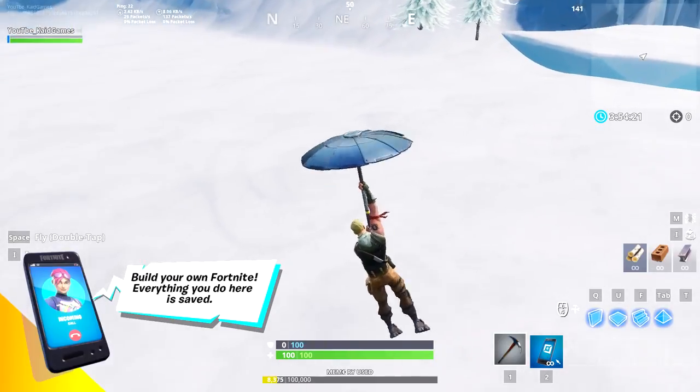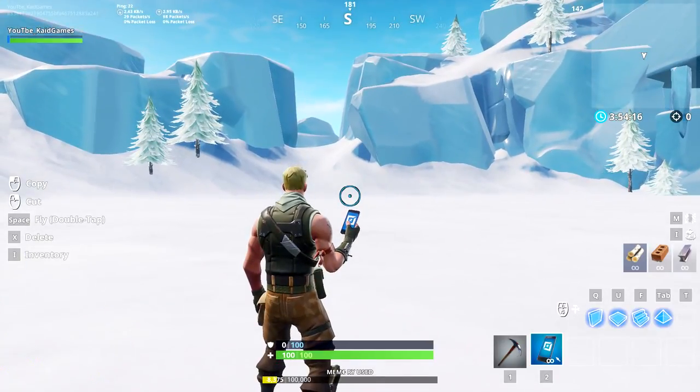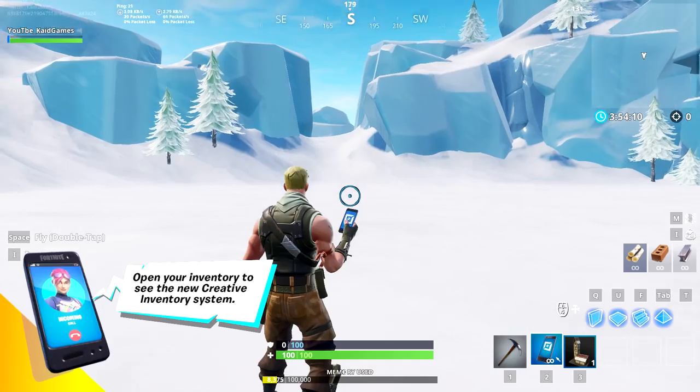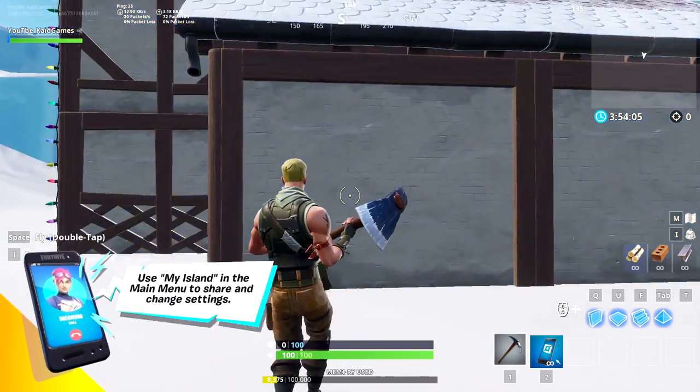So we got a phone, and we'll be using it for the tutorial. The next thing is to click and open your inventory. Click this item twice so it will appear in your inventory as three, then press it and build the item itself.